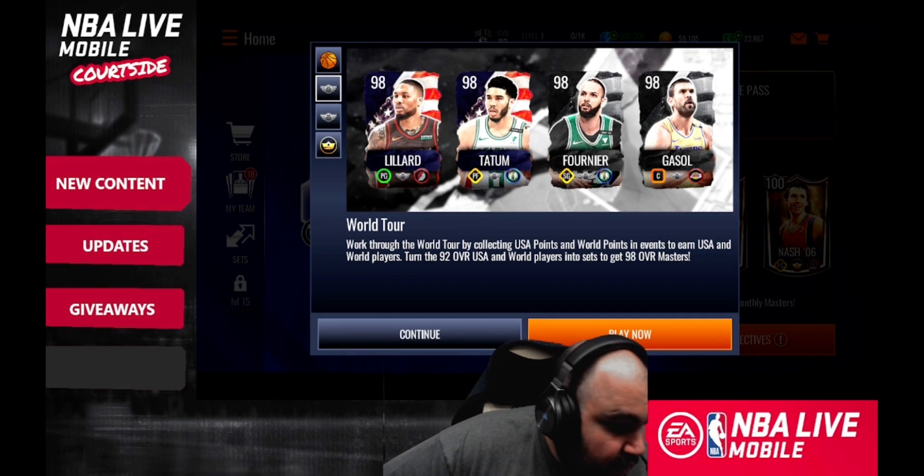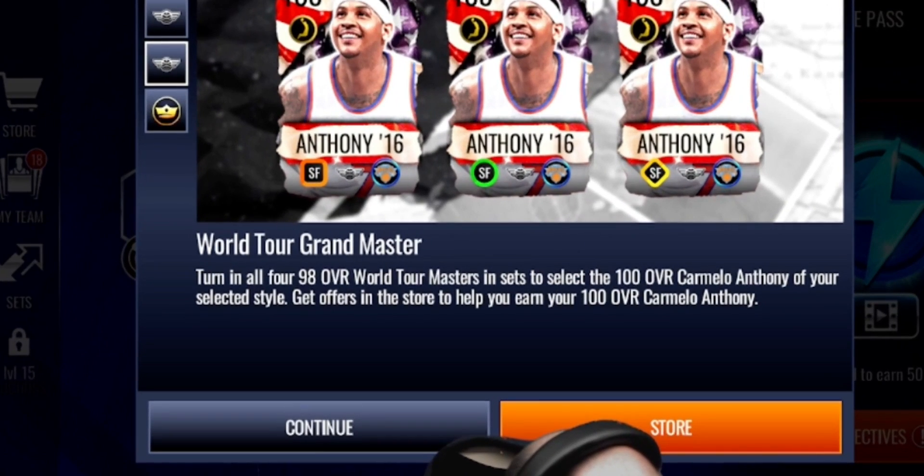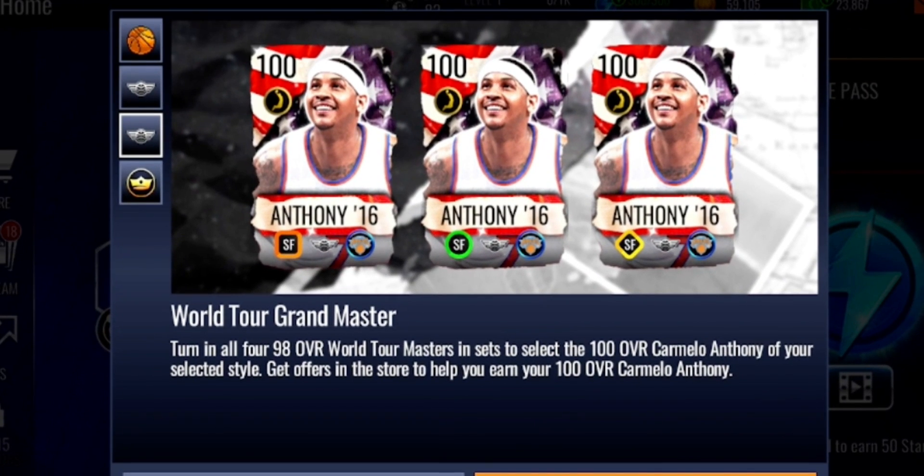This promo lasts six days, and you've got a 100 overall Carmelo Anthony master with play style select, giving out the high fly boost. A lot of players that give out the high fly boost — like Jao Morant, Giannis from the Colossus promo, and Vince Carter from Lightning vs Thunder — all had a dunk package, so maybe this Carmelo does too.